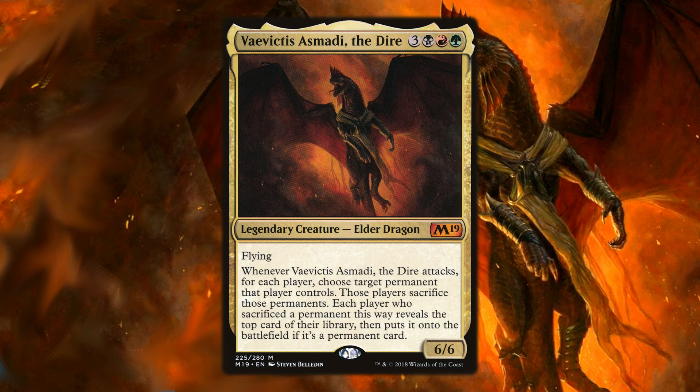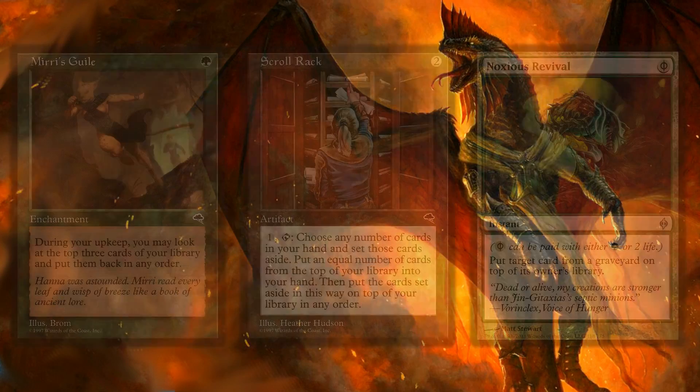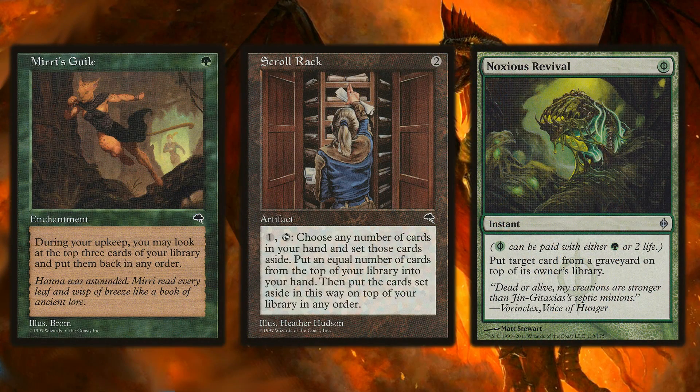Let's look at some cards that work well with Vivictus — specifically manipulating the top part of your library. Quick reminder: this is one-versus-one commander, so we don't have access to Sensei's Divining Top or Sylvan Library. But we do get to run stuff like Merri's Guile, Scroll Rack, and Noxious Revival. These will help make sure we have one-sided setups with Vivictus's triggered attack ability, generating value and putting big creatures onto the battlefield.